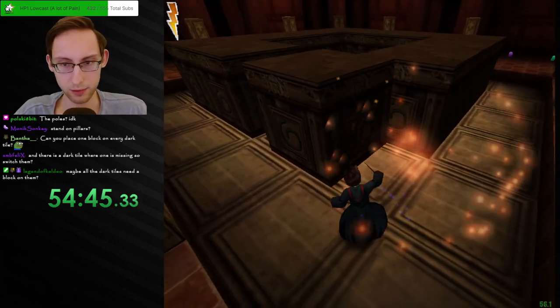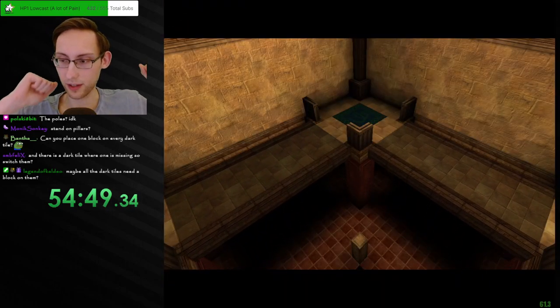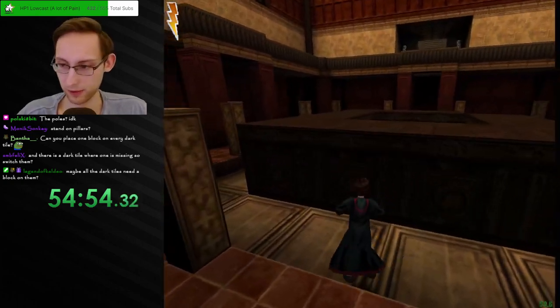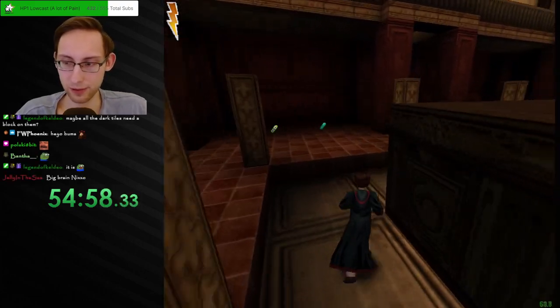Oh, have we made it? Is this the Ravenclaw common room? Can some Ravenclaws confirm? There's a safe book — I'll gladly take that. Potion — thank you. You can only get one, fair enough. Oh, it's even a replenishing safe book — nice. I wonder if Moody can confirm this is how it looks. And this must — I don't actually know when this map was made. It might not have been pre-Lego, to be honest. Cargoat's legacy — in the trailer they looked so dope.